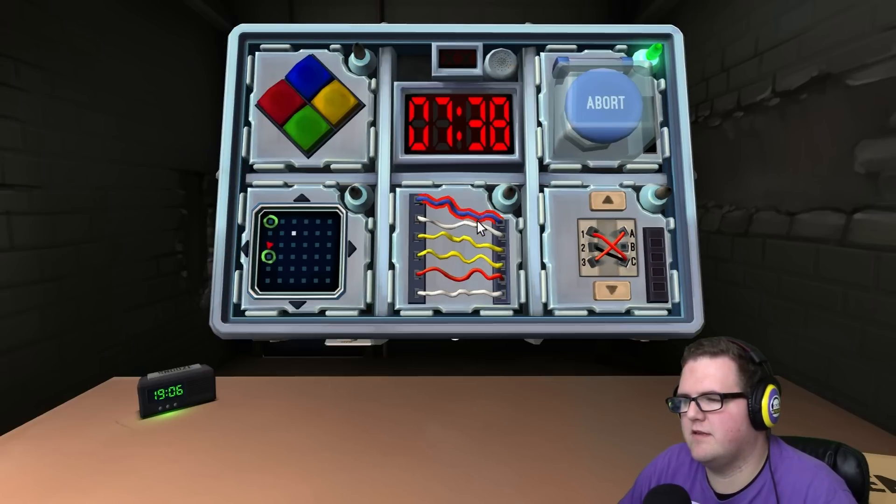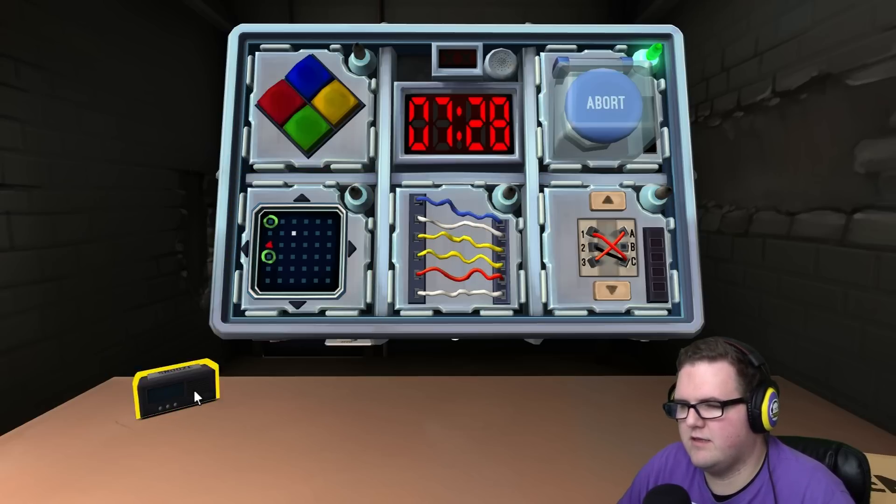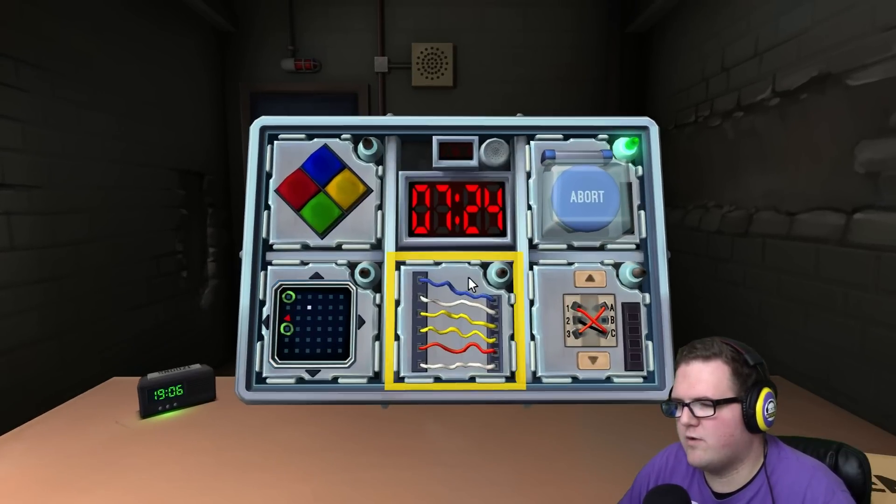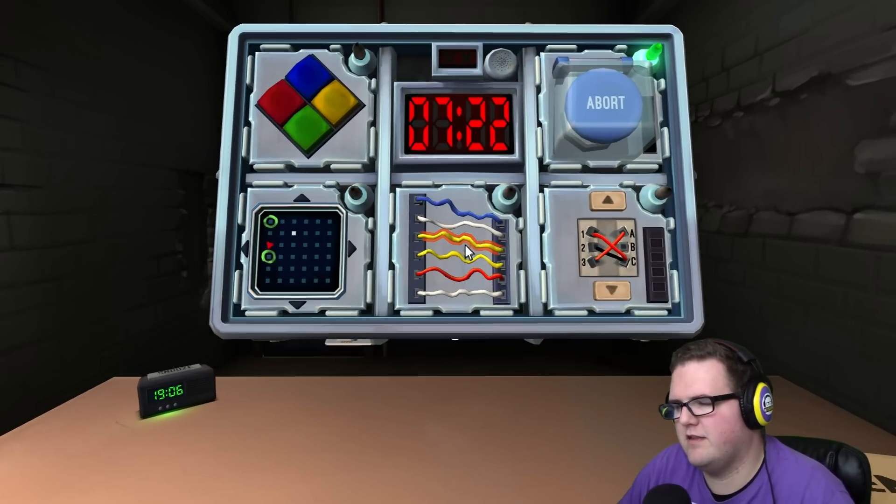Wires — should be near the okay, six wires. Are there any yellow wires? Two yellow wires. Are there any red wires? One red wire. Cut the fourth wire. Done!